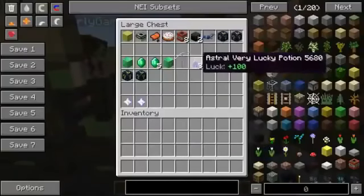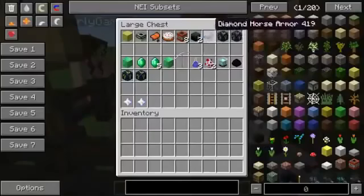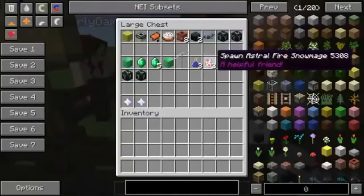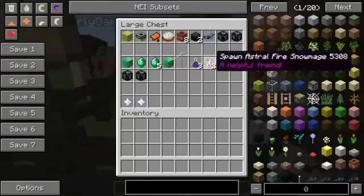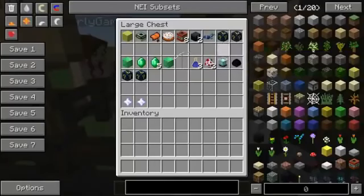For two ender chests we get three very lucky astral potions, and for diamond horse armor we get two astral snow... astral fire snow mages! That is a mouthful — say that three times fast! Astral fire snowmage, astral fire snowmage, astral fire snowmage! Yeah, okay, I got that!